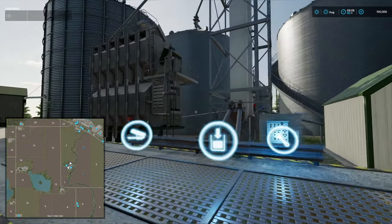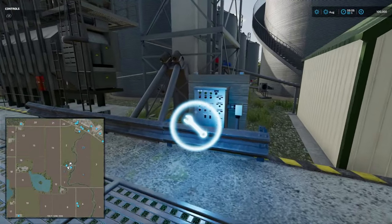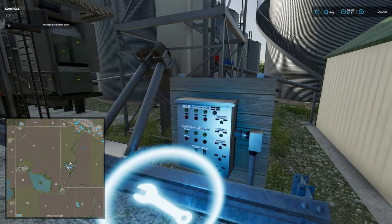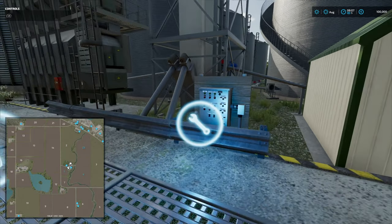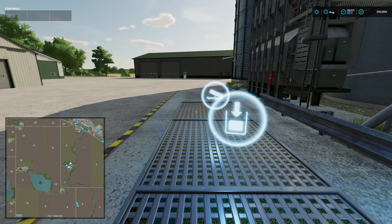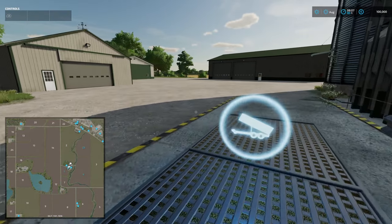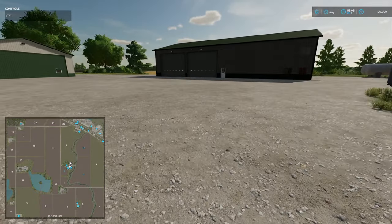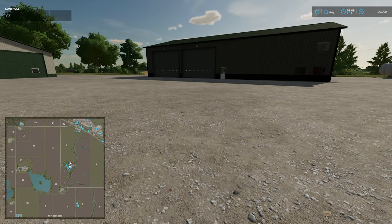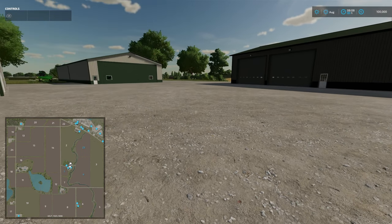In your silo you have the option to dry your corn - you can activate dried corn there. That's one of the reasons why I put the multi-fruit station in, so we can buy some corn if we don't have any ready to harvest in the fields.